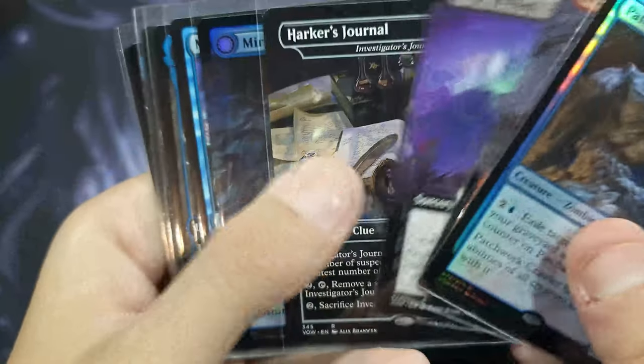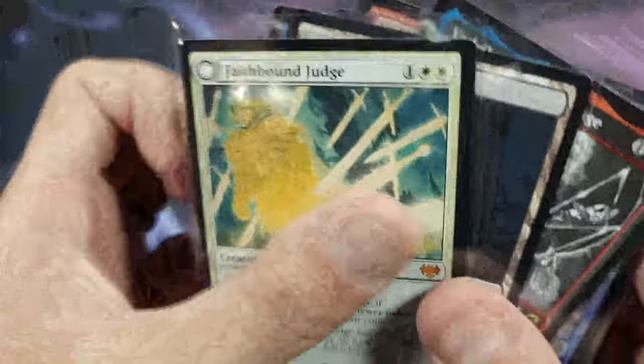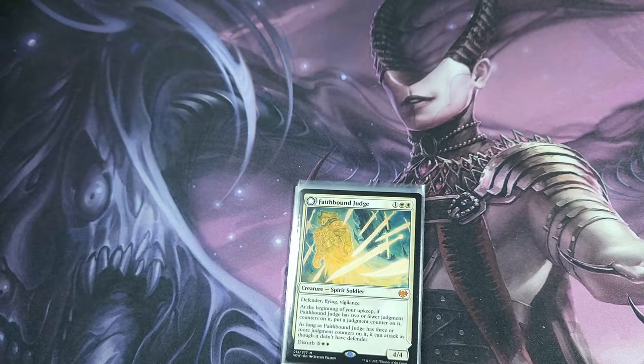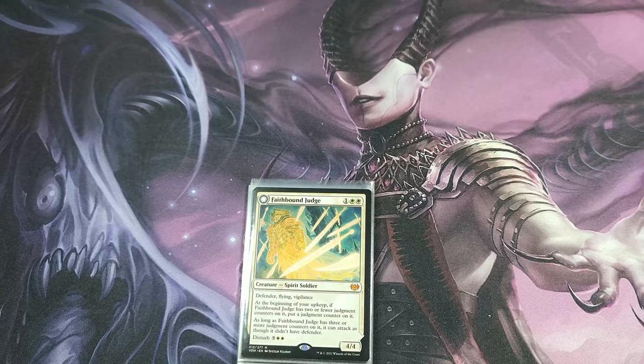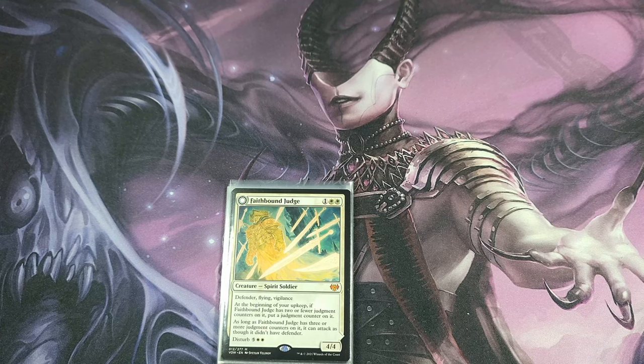So all in all — Patchwork Crawler I'm not sure about, Mirror Hall Mimic, Memory Deluge is pretty decent, Light Up the Night, Crystal, Shattered Sanctum I know is good, Visionary Stitcher I know is not good, and Faith Bound Judge might be all right. I hope you enjoyed that opening. If you want my advice, go buy singles — let me waste my money opening cards. I understand sometimes you just want that thrill of opening packs, but as you can see it's just not worth it. Go check out my videos on the standard Challenger Decks — I've done one on all of them. Thank you guys so much for watching, like, subscribe, comment down below, and I'll see you next time.